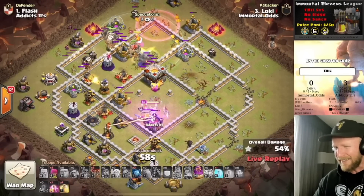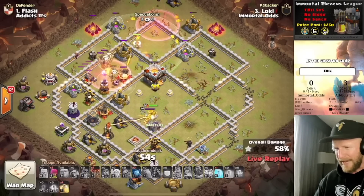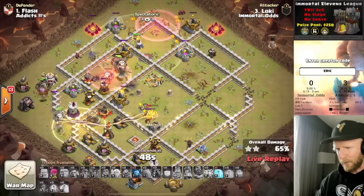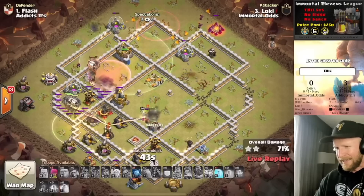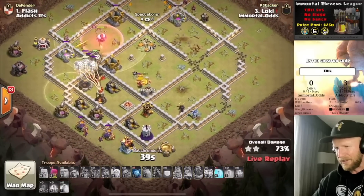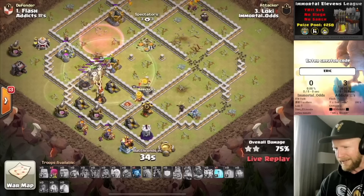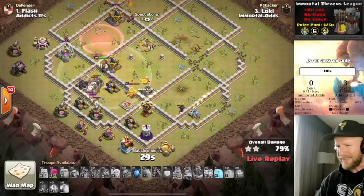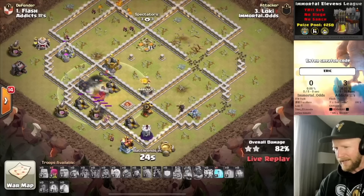Returning fire from the undefeated Immortal Odds is going to be Loki. We have a Queen Charge — actually, I take it back. It's not a Queen Charge, unless he's got a couple of healers inside of his CC here. But he uses the Lightning to take out the X-Bow. Looks like he got the Wizard Tower. I assume it's a symmetrical base there, so he must have got whatever is the same as the other side — X-Bow, Wizard Tower, random other stuff there.